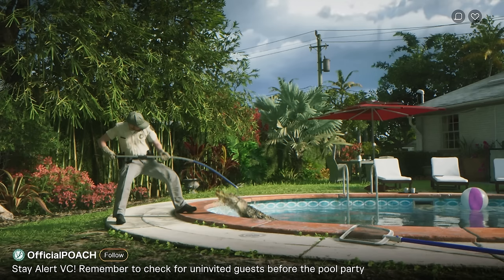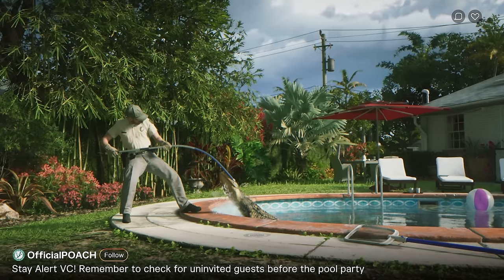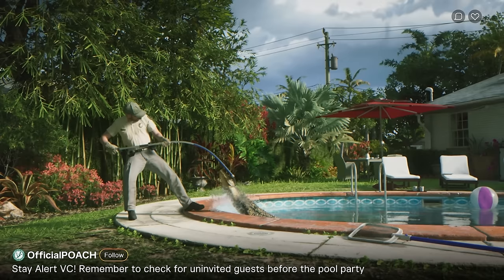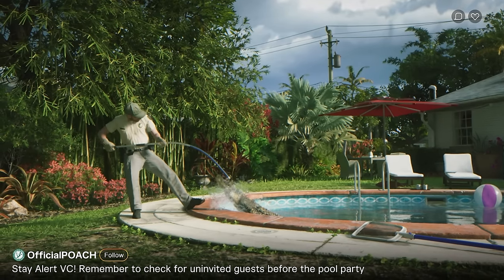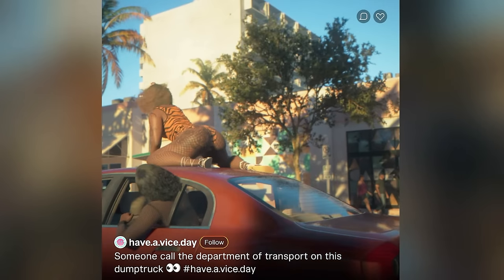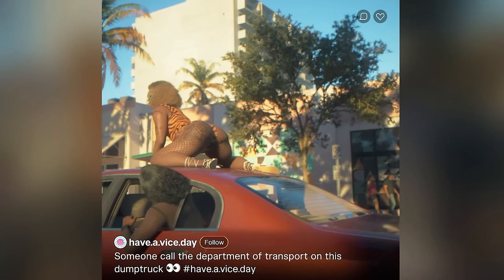The next scene shows POACH — an in-game parody of PETA — where an animal control officer pulls an alligator out of a pool. In real-life Florida, gators regularly end up in backyard pools if the area isn't netted off. There's also a scene of a girl twerking on top of a car, a real-life trend in the United States that Rockstar is clearly making fun of.